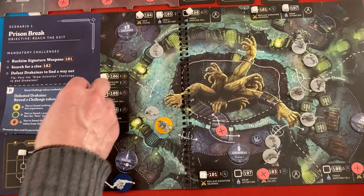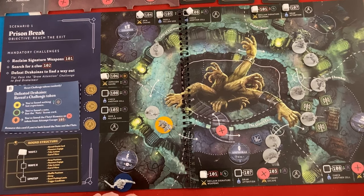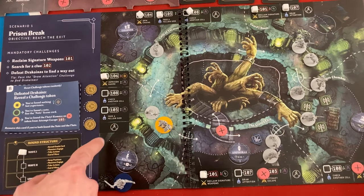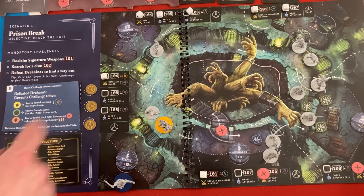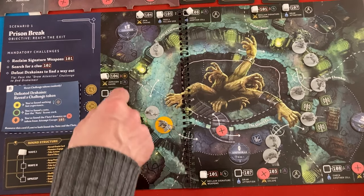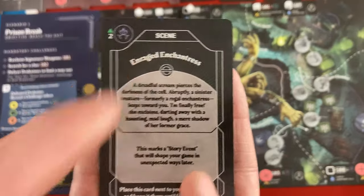We need to kill two, potentially three more Drachyna. There's a feat in here for someone to claim, though right now Athena is in the battlefield so I don't necessarily want her to get it. We can't attempt escape yet. There's not much to do in here. Freeing a fellow god won't help since nobody's imprisoned. We can check another cell - let's have Zeus do that. He draws another random scene card: 'Enraged enchantress - two divinity!' A dreadful scream pierces the darkness, a sinister creature formerly a regal enchantress leaps towards you saying 'I'm finally free!' and darts away with a haunting mad laugh.